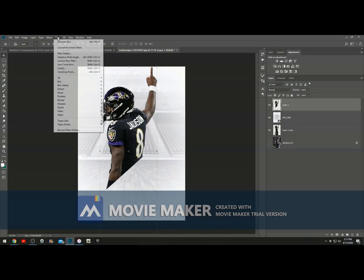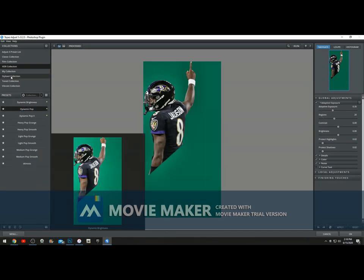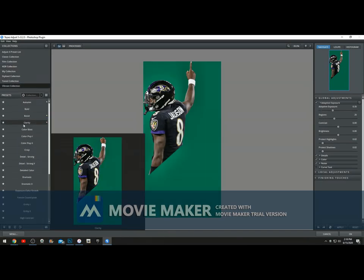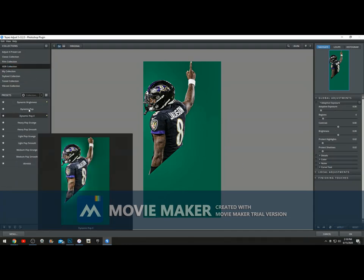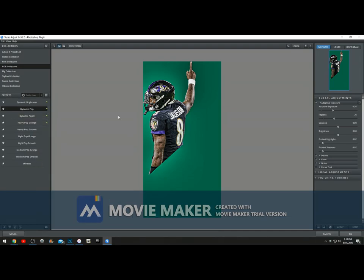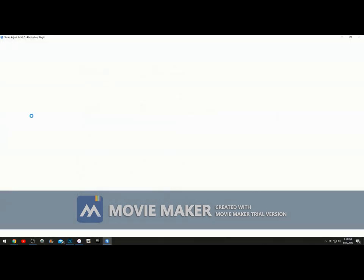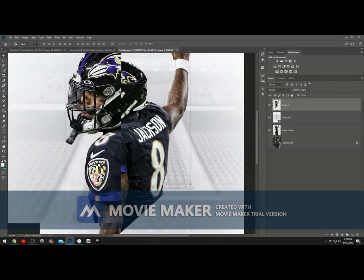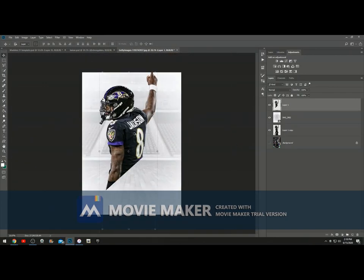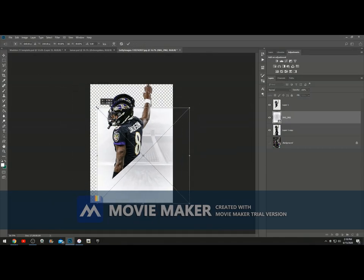Now we're going to add a quick skin on him — basically a dynamic pop or something like that. Let's see how crisp looks. I like crisp. I hit dynamic pop first just to see — not too great — so we're going with crisp. If you don't have Topaz Labs, I've done a video on it — go watch that and then DM me and I will give you the codes to type in to get it.